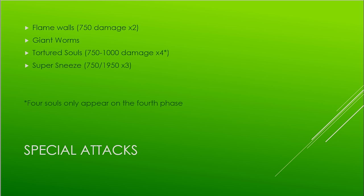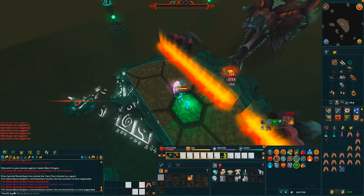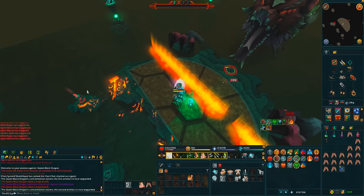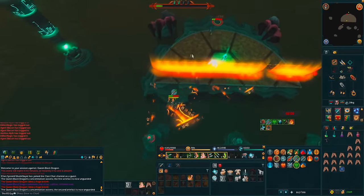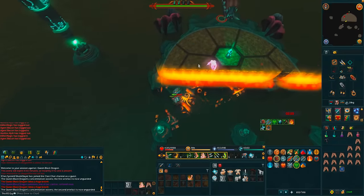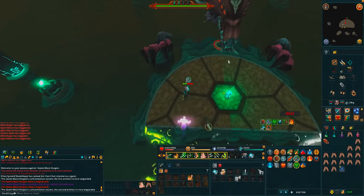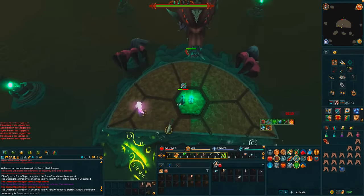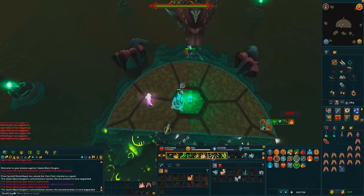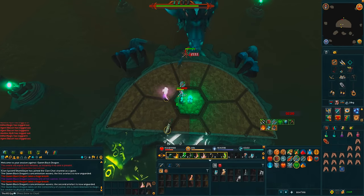The next attack is the Grot Worm attack — the simplest and easiest to avoid. When you finish a phase, an artifact will glow depending on which phase you're ending. Click on the artifact as soon as possible, because the Queen Black Dragon will spit out Grot Worms. If you wait too long, you'll get three, four, five, six Grot Worms, and they hit quite hard with magic. Just be mindful of which artifact is going to glow next and click it as soon as possible.